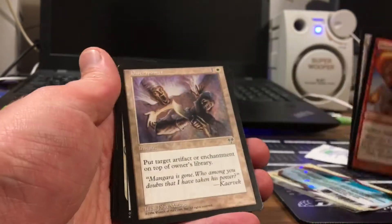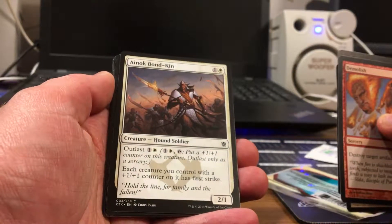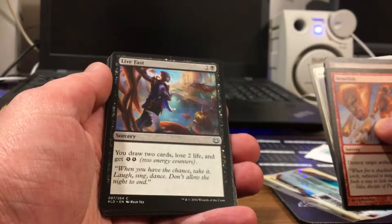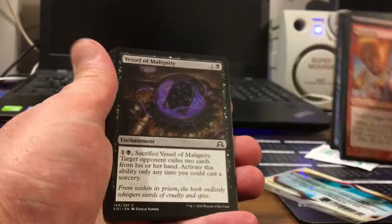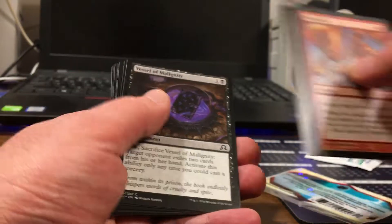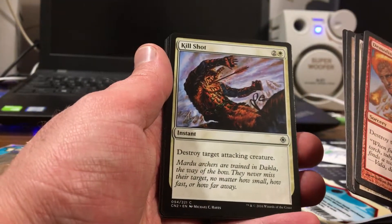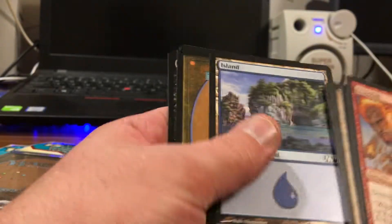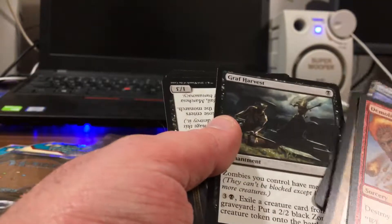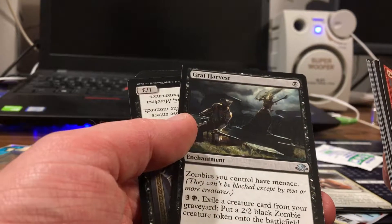Demolish, Offend, Disempower — this is an older one, I love the older cards. Somebody Live Fast, Spirit Away. Kill Shots — destroy a target attacking creature. Oh yeah, that's an uncommon not a rare. Zombies you control have menace.